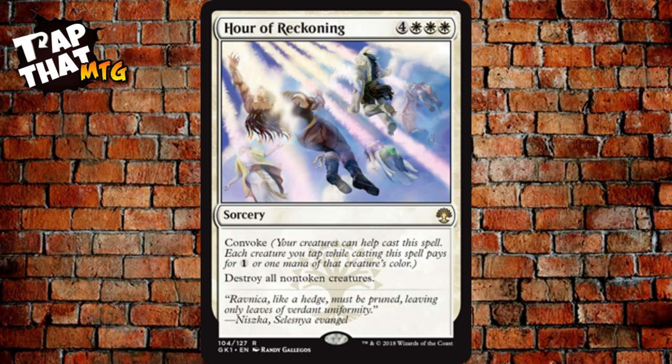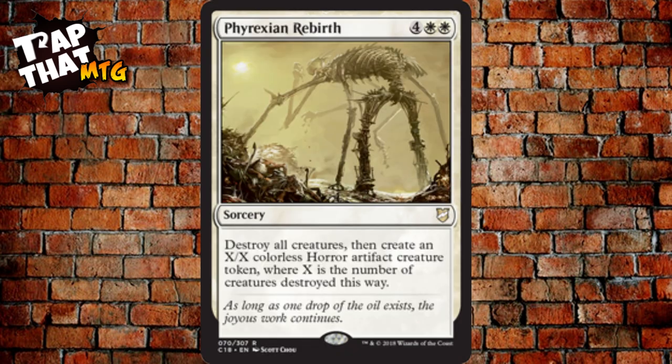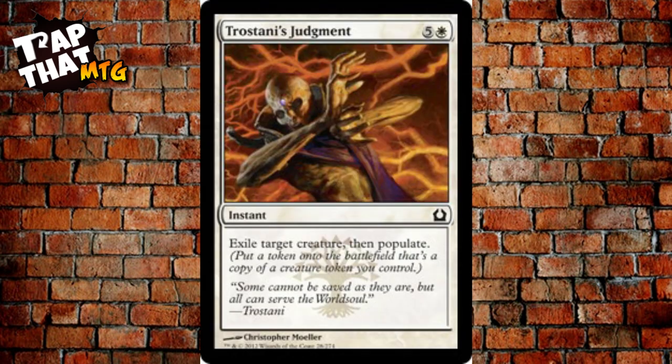Phyrexian Rebirth costs four and two white — destroy all creatures, then create an X/X colorless Horror artifact creature token, where X is the number of creatures destroyed. That opponent with a hundred Goblins? Destroy them all, get a massive token, then populate it. Trostani's Judgment costs five and a white, is an instant, and exiles target creature then lets you populate — a bit expensive but it's a common.